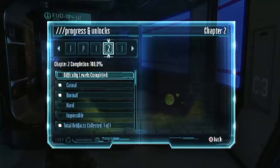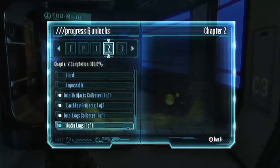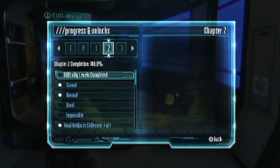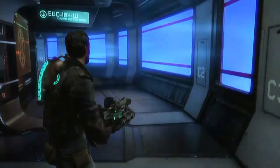Just to double check for you guys — if you go on Progress and Unlocks, then Chapter Two, I've got 100% at the moment. You have your Earth Guard artifact, which is the one I just showed you, and the audio log which is where you spawn. Thanks guys, check out the next episode, see you later!